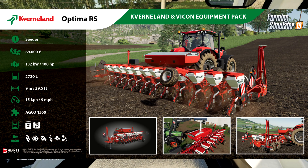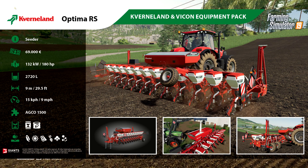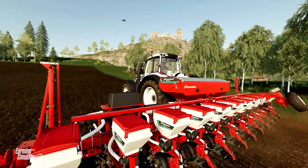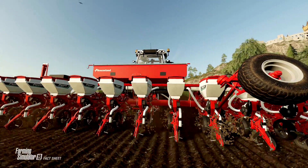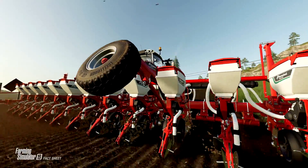This one does hold seed and fertilizer, and it plants corn, sunflowers, soybeans, sugar beets, cotton, and canola. That tells me this is actually probably going to be in the planters category — even though the fact sheet says seeder, my guess is it's a planter and that's just a minor typo there on the fact sheet.